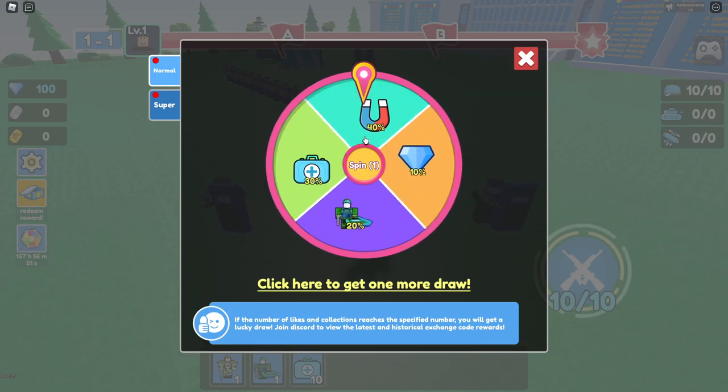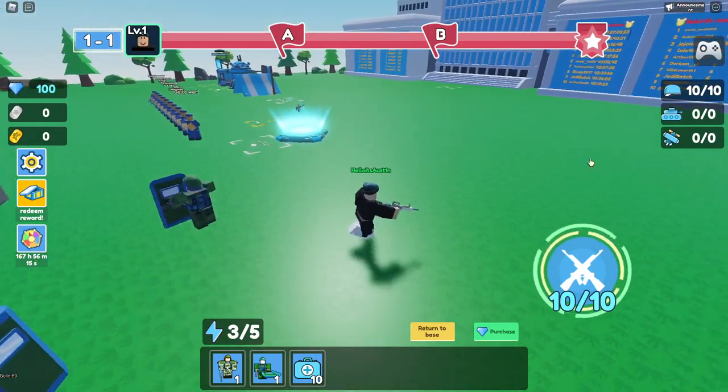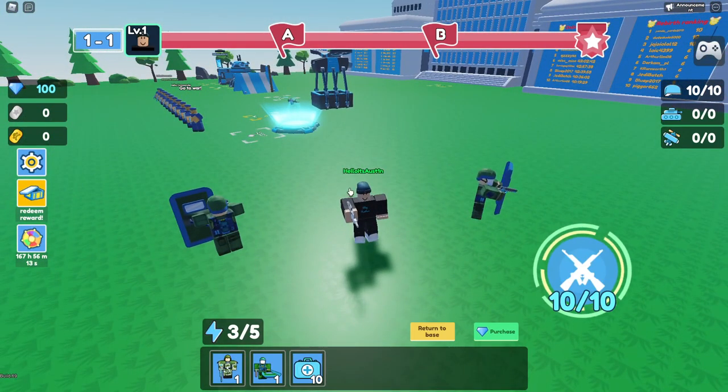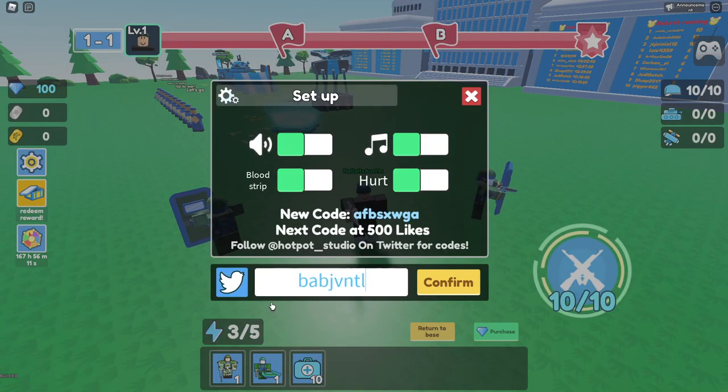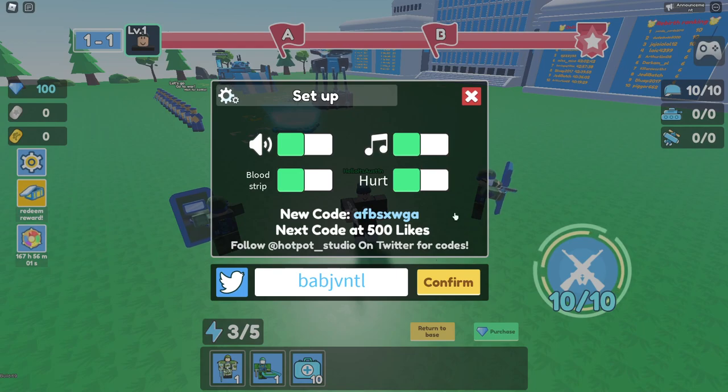Let's do it right now because I'm interested to see what we're going to get. 30% health, probably — I think that's 30% health. I have no idea, but that's really cool that we got a free spin. Next one we got is code BABJVNTL. Click confirm — there you go. Another spin. We get some free spins going on here.